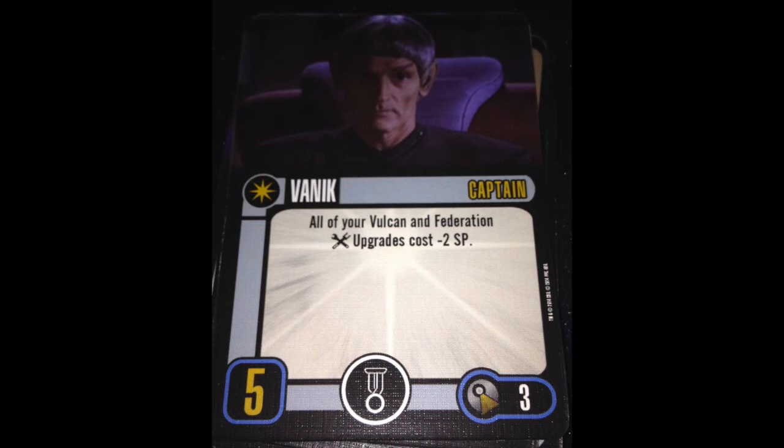He'll cost you 3 points. All of your Vulcan and Federation tech upgrades are minus 2. It's a good ability. What I'd like to see is him add a tech slot — it's a reasonable addition that makes him work better. Then maybe you get minus 6 out of him, which is even better than the minus 4 he gets as is. He would also work on ships that only have one native tech slot, or even zero, if you want to put him on some fed ships — making him more valuable.